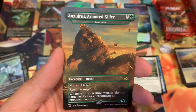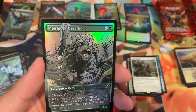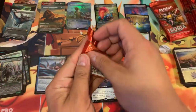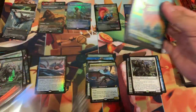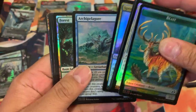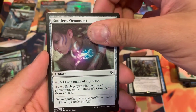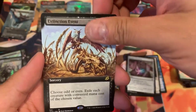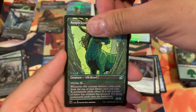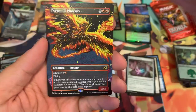Dirge Bat, Angrath's Armored Skullrider, and a foil showcase. Is that true? I have a couple more boxes and I need to look back at my box opens to see if those foil extendeds stick together. Forest Bound, Bonder's Ornament, Extinction Event, Crystalline Giant with a foil rare — here come our showcase cards: Everquill Phoenix.